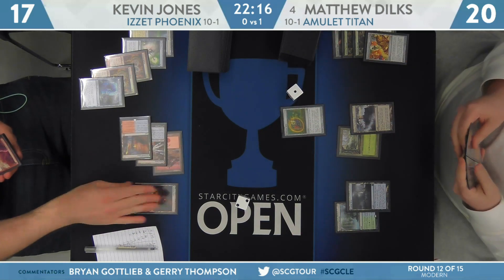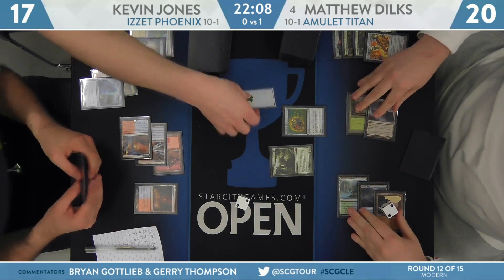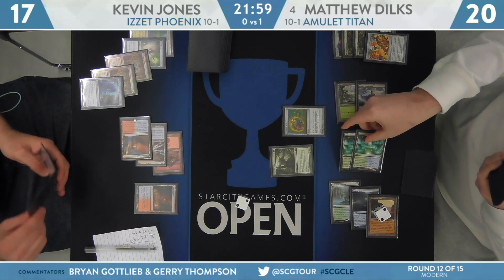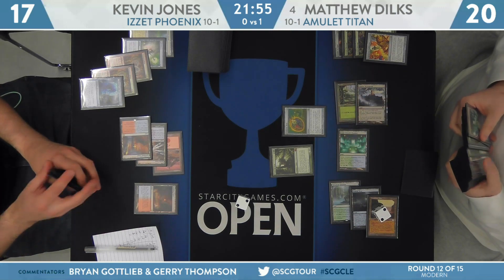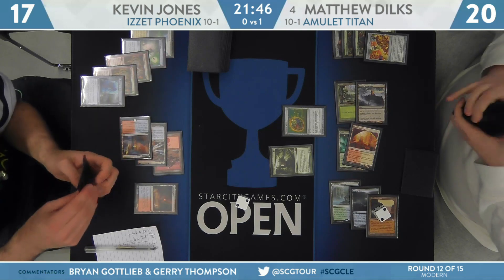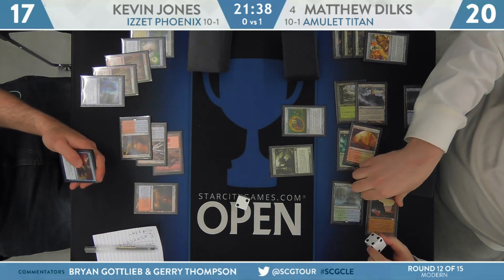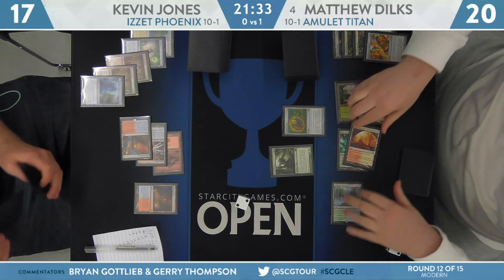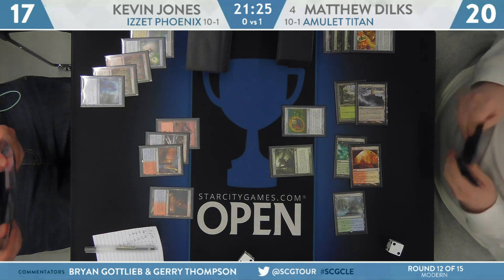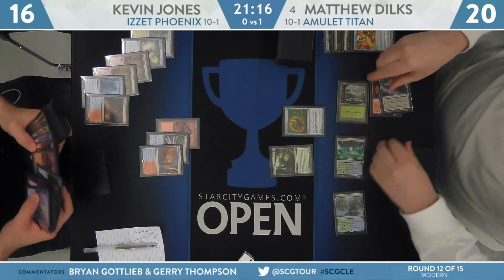Meanwhile Dilks is going to go ahead and untap with six mana at the ready — is it Primeval Titan time? There is Prime Time. Kevin can't really do anything about this. This is the point of the game where Kevin's spells lack efficacy — he really has to be the aggressor in this matchup, and Lightning Bolt and Abraid just aren't going to deal with a Primeval Titan with access to ten mana. Now it basically comes down to a race. Dilks took double bounce land, returned Thilaria Westhan — might be more of the same next turn with even more Primeval Titans entering.